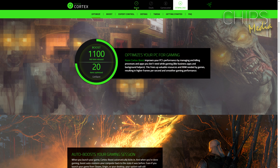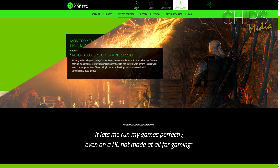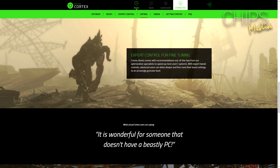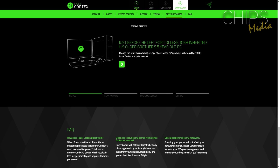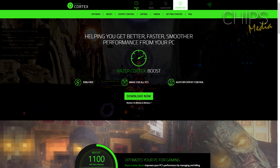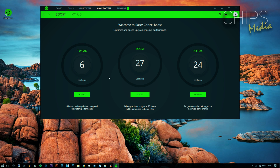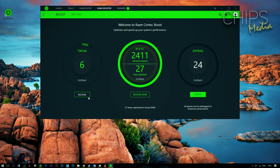First step: get Razer Cortex. Razer Cortex is a free and easy-to-use tool built from the ground up by the people over at Razer — the folks that make awesome keyboards and mice, hashtag not sponsored. They put together a tool to help you get a better, faster, and smoother gaming experience simply by killing processes and apps running in the background that you don't need, which will ultimately give you more valuable resources and RAM needed by games. Head over to razerzone.com/cortex to get started.